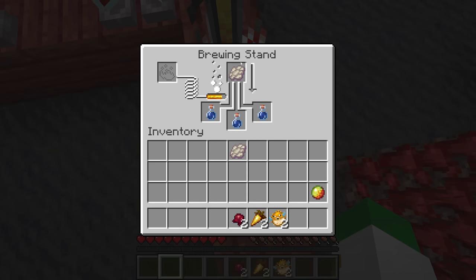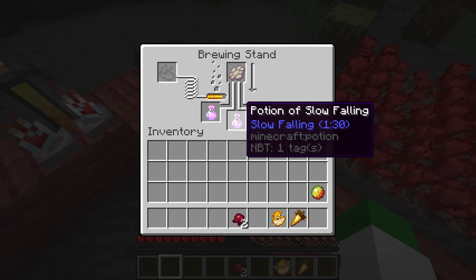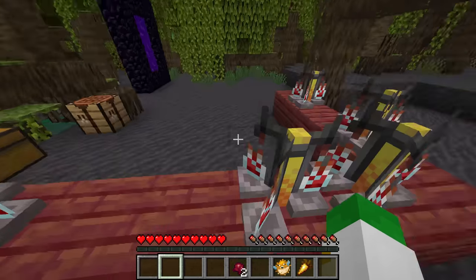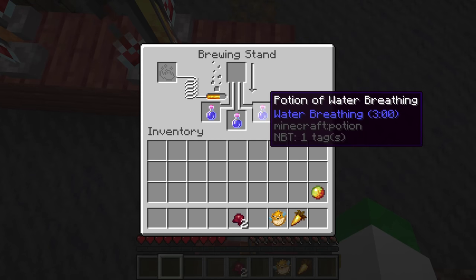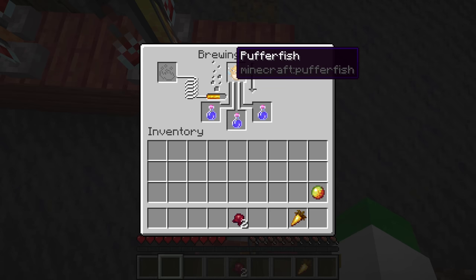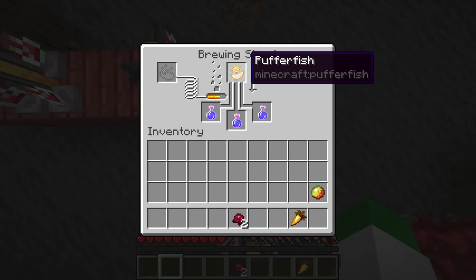Next we have something brewed with a phantom membrane, which gives us a potion of slow falling. It's only a minute and a half, but basically when you fall you fall down slower, protecting you from fall damage. Next is a potion of water breathing, brewed with a puffer fish into an awkward potion. At three minutes it's actually pretty good.